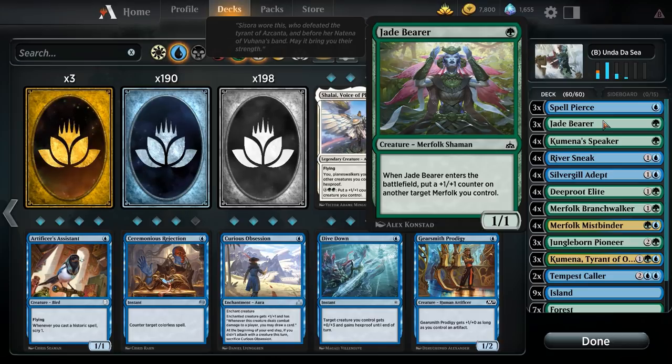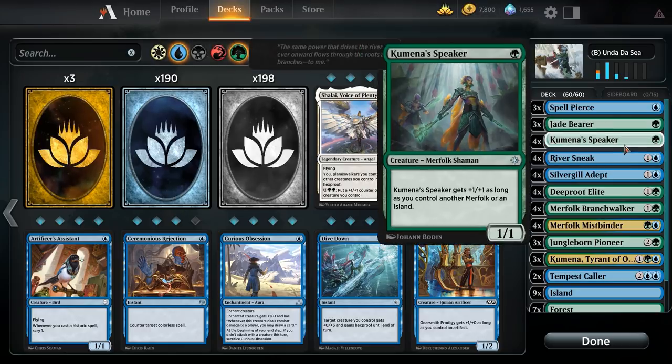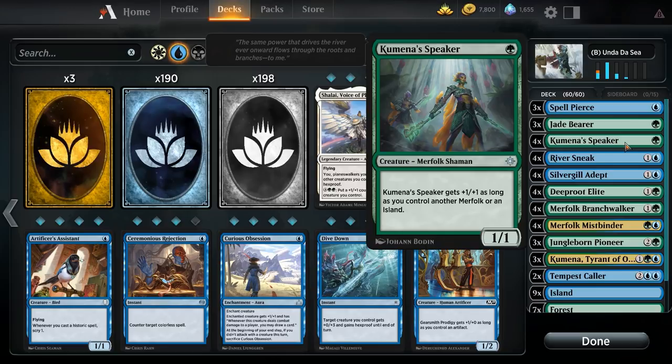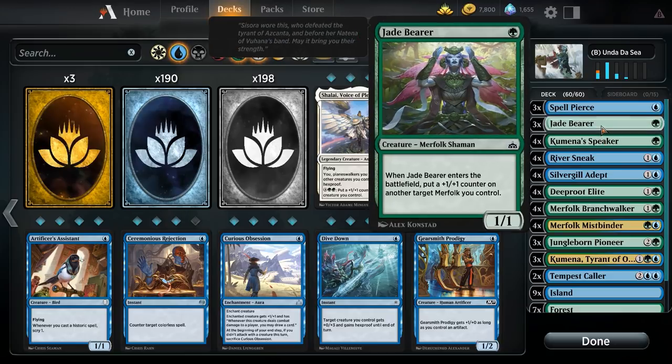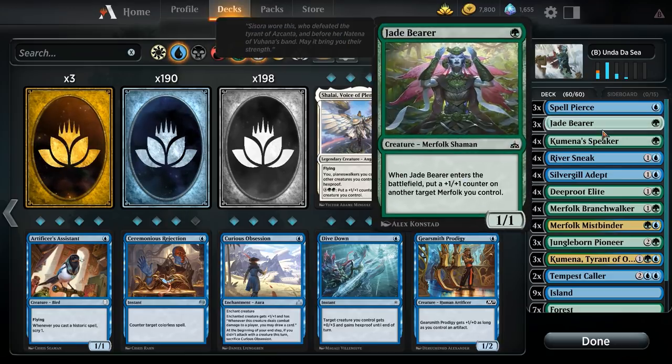Jadebearer is similar to Deep Root Elite but simpler — one of our turn one plays. One green for a 1/1; when it enters, put a +1/+1 counter on another target merfolk. You can't put the counter on itself, so sometimes you want to hold it until turn two or three. It's essentially a one-mana 2/2 if played off-curve. Kumena's Speaker is similar — one green for a 1/1, but gets +1/+1 as long as you control another merfolk or an island. If playing both in the same turn, play Speaker first, then Jadebearer — your Speaker attacks as a 3/3.